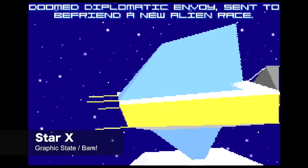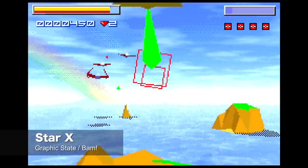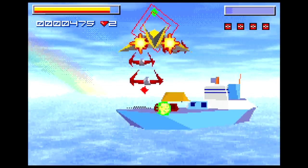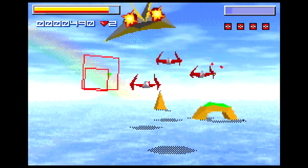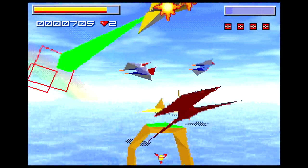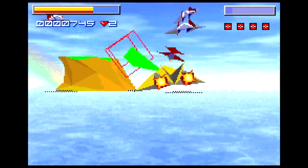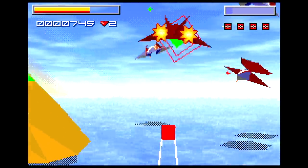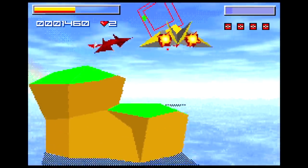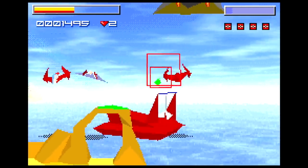Next up is a game that is also fairly impressive — that is called Star X, and this is a rail shooter similar to Star Fox 64, although not as well received. The story is basically about aliens trying to enslave the human race and you are the one tasked to fight them back. I do feel like it's a good attempt to do a true 3D game on the Game Boy Advance. However, there's a lot of pop-in with the graphics and the controls feel a bit too sensitive, so not everybody likes this game — but if you can find it cheap, check it out.